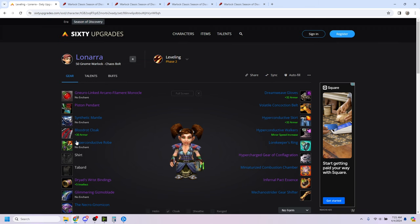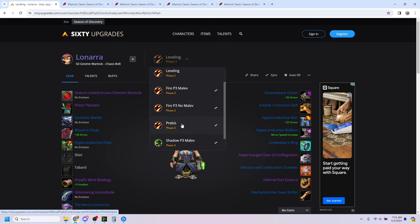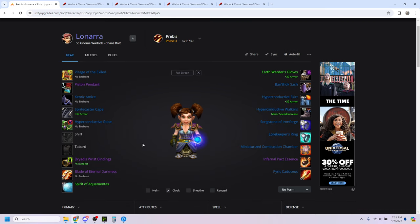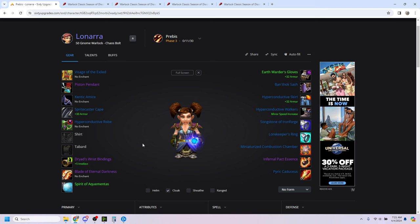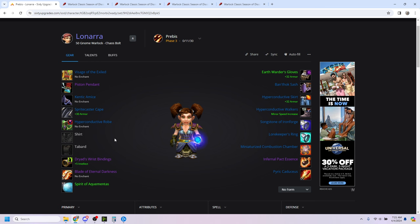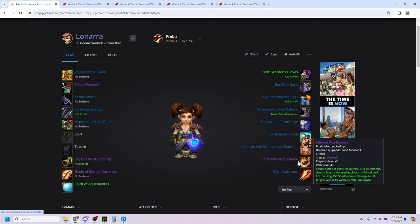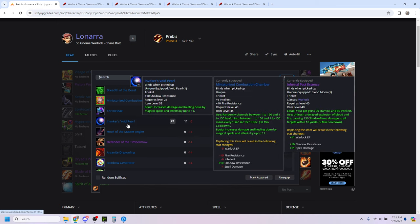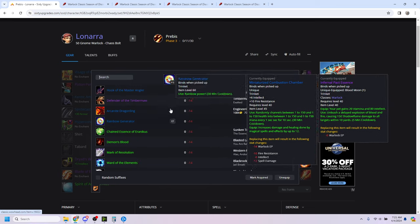That is basically what I'm running for leveling. Now, the main thing a lot of people came here for is the pre-raid stuff. This is roughly what you're going to want to aim for before entering Sunken Temple. Some obvious ones — like I said, you're going to want to keep your Hyperconductive 3-piece. You are not replacing that for quite a while. You'll also notice I have the two trinkets still, but you may want to drop Infernal Pact Essence for something else — Invoker's Void Pearl if you're doing trash for sure.